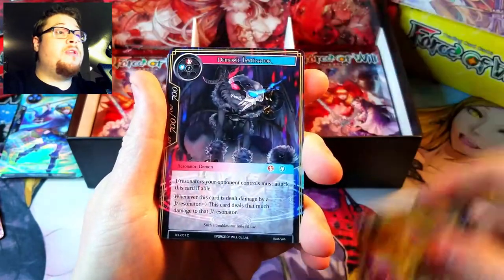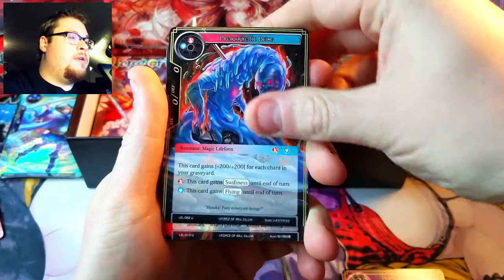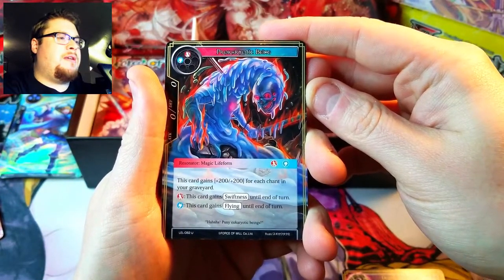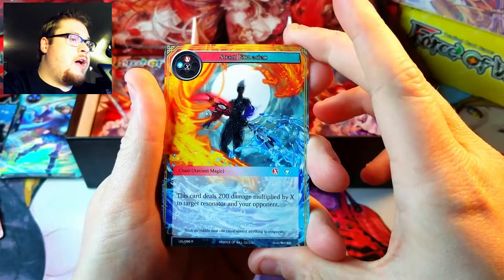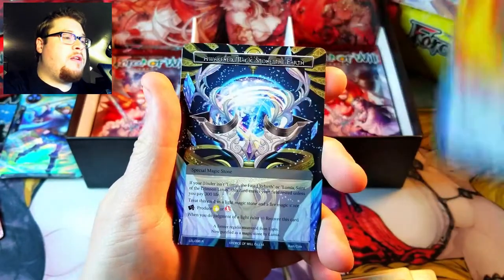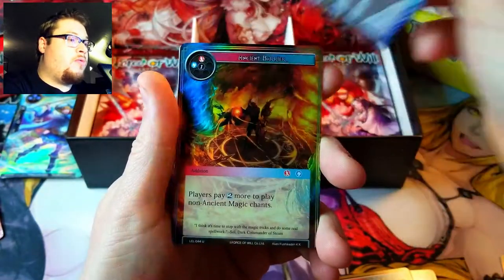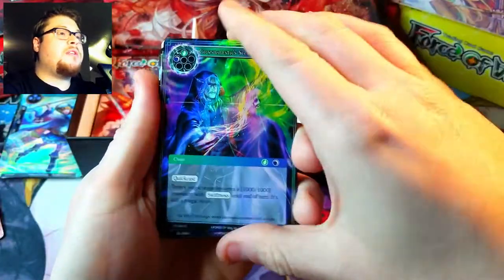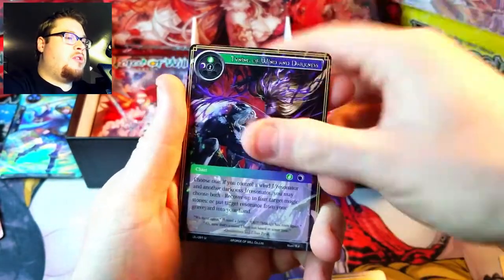Straight away we got a nice Spirit of Light foil, not bad, and Magic Rebound. Oh, Pyro Caudic Beam — wow, that's cool looking. Capturing Time, there's our rare, Steam Explosion, which we've already gotten. A nice full art foil and then Awakened Magic Stone: The Earth as our rare behind it. Uncommon foil into the next one.